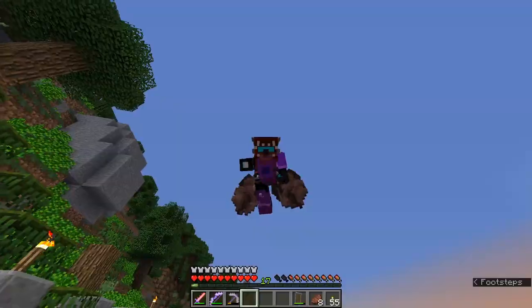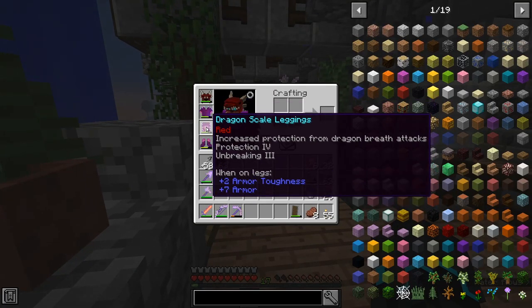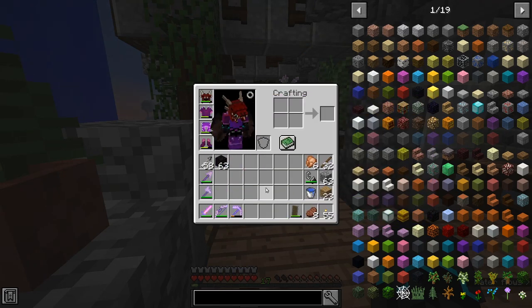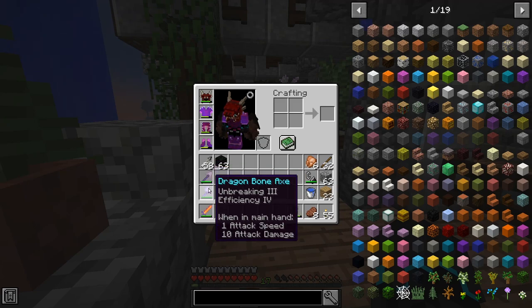It's a fire dragon — we will at least get the scales and if it's a female, maybe an egg, who knows. I have also enchanted the armor: Protection IV on the chestplate, Protection IV and Unbreaking III, and Protection IV, Unbreaking III, and Depth Strider III on my armor. I have also enchanted the dragon bone shovel with efficiency.